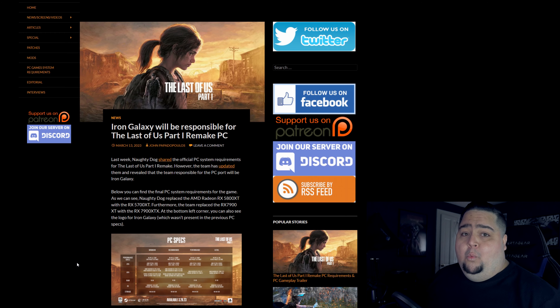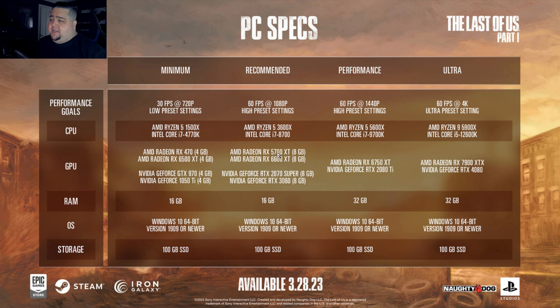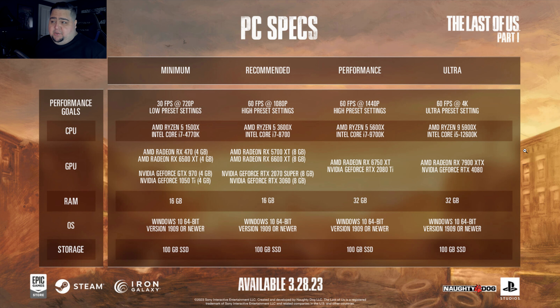Still very, very playable. So hopefully they learned from some of the mistakes on that to make The Last of Us Part 1 a better PC port, as they have shown in the past they can learn from their mistakes — they were also the PC port people behind Batman Arkham Knight, one of the worst ports of all time. So let's take a look at the system requirements. Just a quick note on some things that were changed since Friday: on the recommended, they changed the 5800 XT for AMD down to a 5700 XT. And on Ultra, they went from a 7900 XT to a 7900 XTX. Thanks to DSOG and John Papadopoulos for pointing that out.